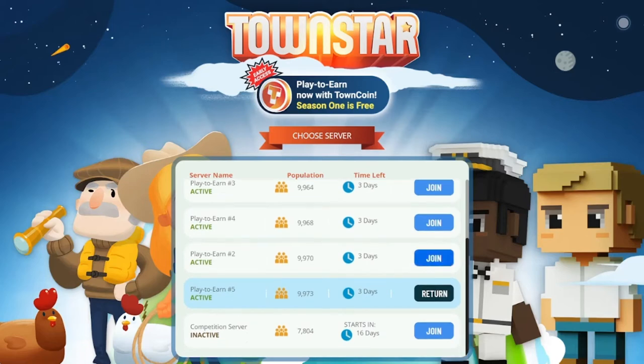The play-to-earn servers are the general servers people play on. They only offer earnings in regards to placing town point earning NFTs and completing the daily challenge and claiming a town point reward, which gets you your share of town cryptocurrency the following day. All servers are capable of doing this, so no matter which server you decide to play on, you will be allowed to place and earn from your town point earning NFTs after completing the daily challenge. For more information on play-to-earn mechanics, see my video called How to Earn Town.